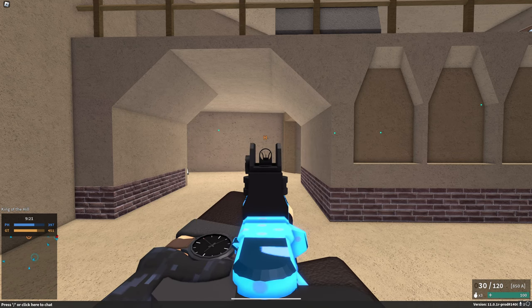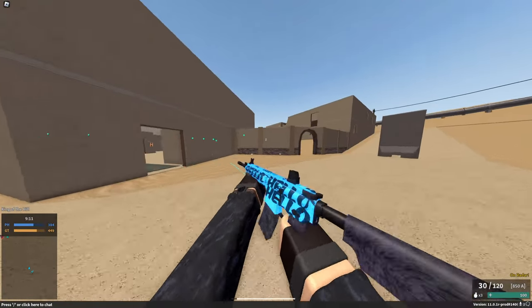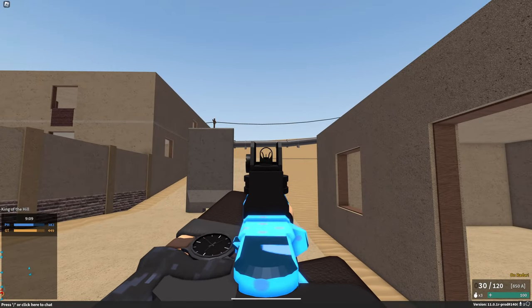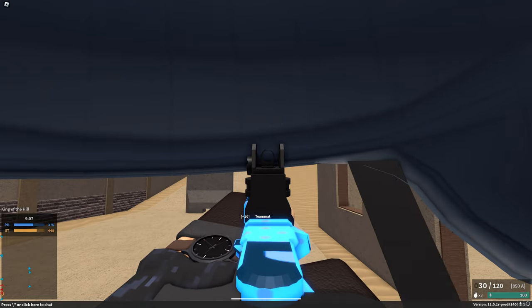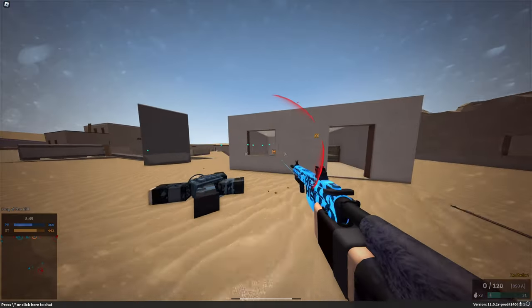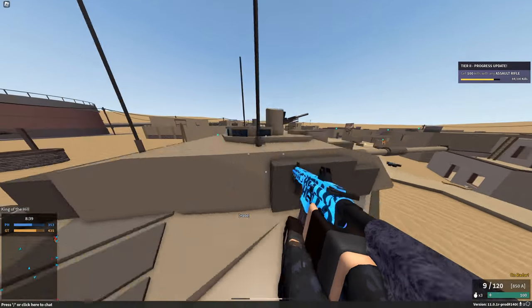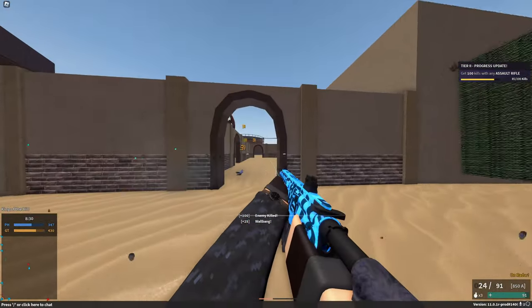Similarly to the carry handle sight, the super slim sights are just kind of mid. Pretty much what these super slim sights are is the carry handle sights just without the whole carry handle bit. These super slim sights aren't necessarily bad, but since it is essentially the carry handle without the carry handle, it just ends up being a default sight that I'm not going to end up liking too much. But again, they are functional — if you like them, you like them.